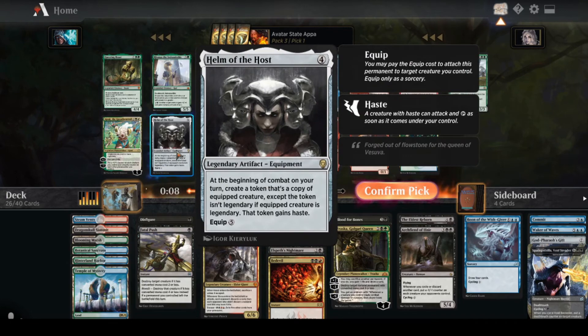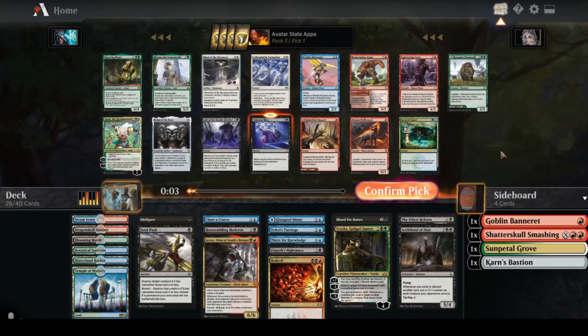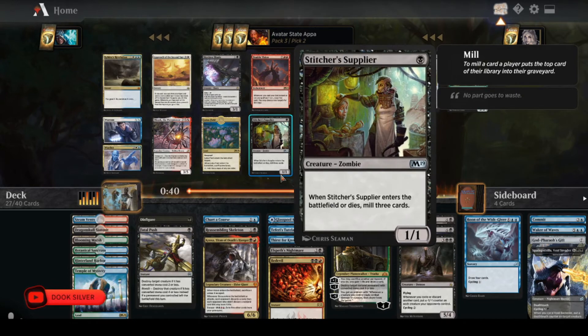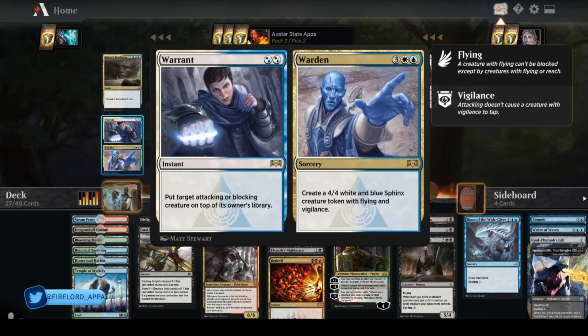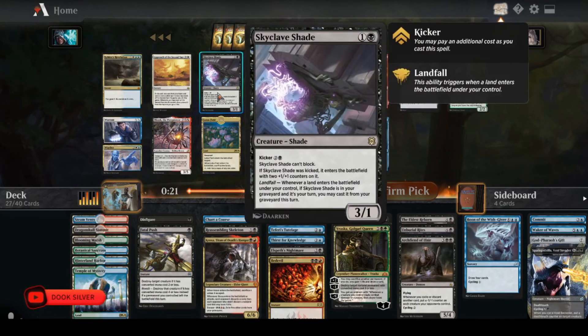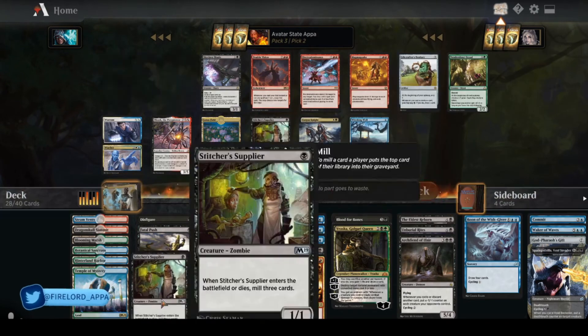Helm of the Host is really mana-intensive but really powerful, especially when you're putting out big creatures with effects. Not a lot going on in this pack either. Stitcher's Supplier is a consideration — milling myself is pretty good. Other than that, Witching Well is the only other one I'm really looking at. I'm going to take Stitcher's Supplier.